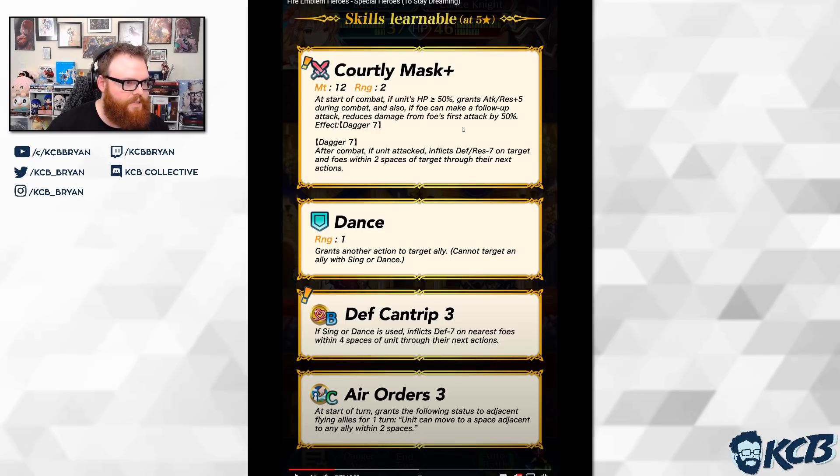At start of combat, if unit's HP is greater than 50%, grants attack and res plus 5 during combat. So I'm assuming she's attack-res heavy, probably not that fast. If foe can make a follow-up attack, reduces damage from foe's first attack by 50%. The idea is you take less damage on the first hit assuming you'll get doubled, but maybe you get a big enough attack bump that you can finish it off before it can finish you off. Obviously it's a dance band — Defense Cantrip: if singer or dance is used, inflicts defense minus 7 on nearest foes within four spaces of unit through their next actions. And then we have Air Orders, which we know what that does.